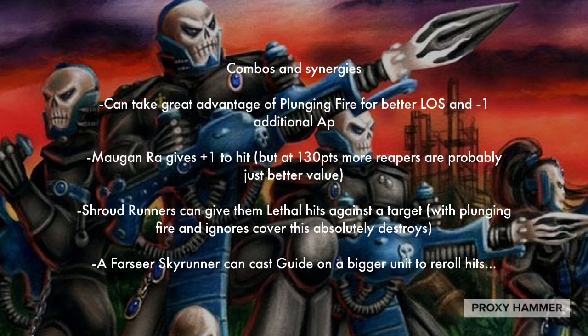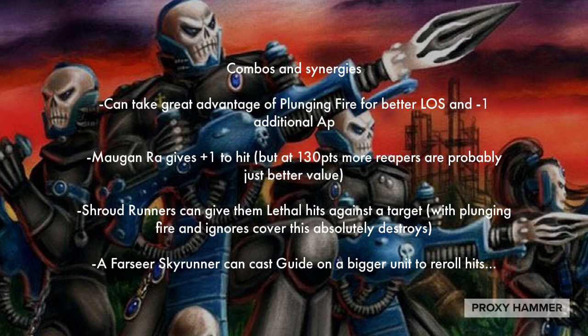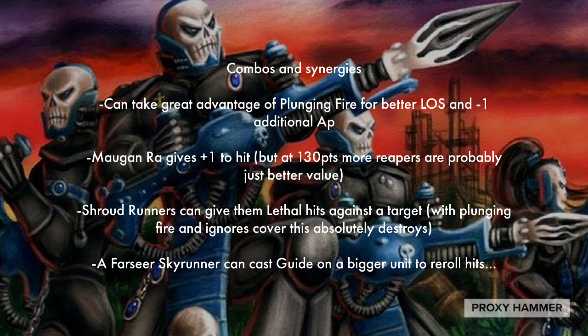A Farseer Skyrunner can also cast Guide on a bigger unit to re-roll hits, but even on a smaller unit Guide is still helpful — especially if you're using the Tempest Launcher. You get 2d6 attacks with that thing, which averages 7 attacks. If you're firing at a squad with more than 5 models, you're getting plus 1 to that, so 8 attacks. If you're firing at a squad of 10, you're getting 9 attacks. On average 9 attacks will net you 6 hits, but Guide is a pretty helpful insurance policy against those bad rolls where you've rolled 9 dice and most of them come up as 3s or 2s.